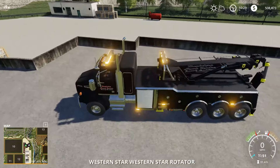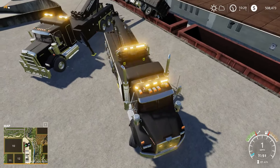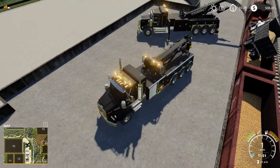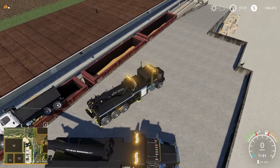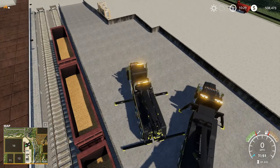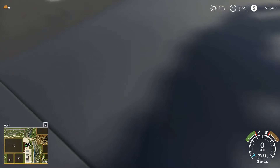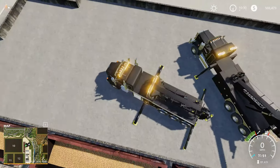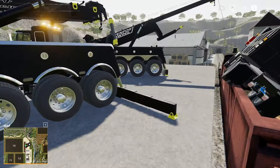Let me get the rotator set up here. Let me get relatively close. I added the rolling function for the boom — like I did on my FS17 one. There's a weird collision here. I might actually be better off over here. I have no clue what this collision is.